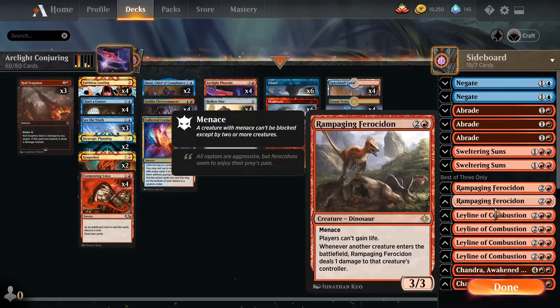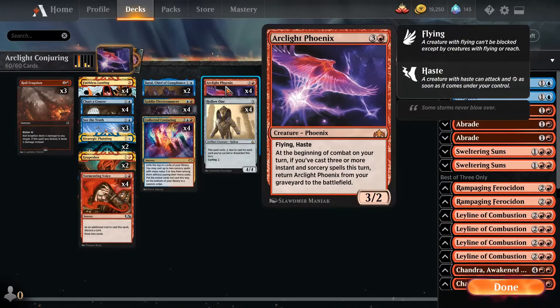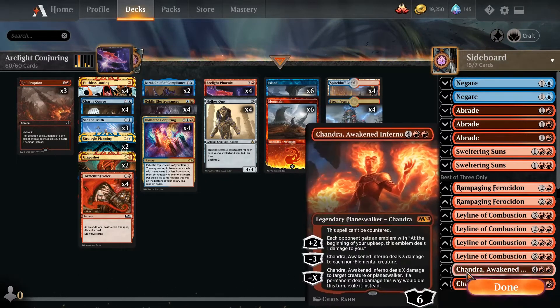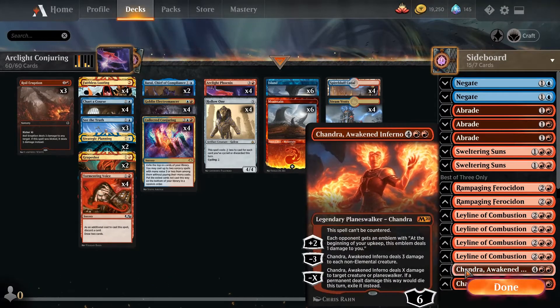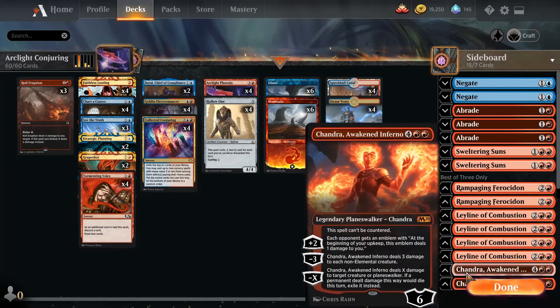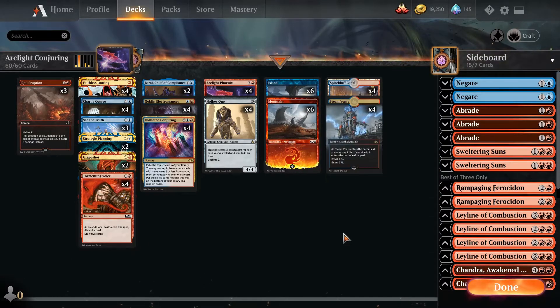Four copies of Red Leyline in the sideboard, since a good amount of hand hate can totally pick this deck apart — and really, single-target removal can also destroy this deck, whether it's targeting the Arclight Phoenixes, the Hollow Ones, or even exiling your graveyard. Also running two copies of Chandra Awakened Inferno, a nice thing to bring in against control decks loaded with counters, or if you think they're siding into a plan that totally hoses your Phoenixes. Chandras are a nice backup way to hopefully close out a game. And that is the base deck.